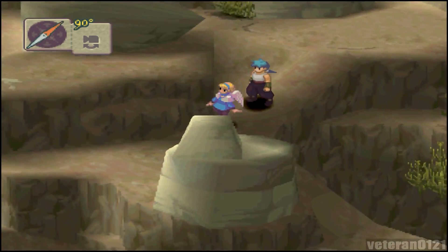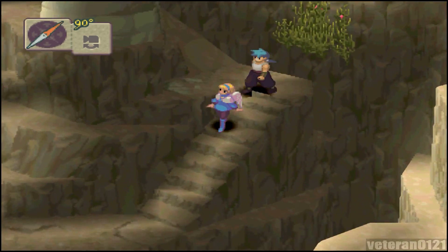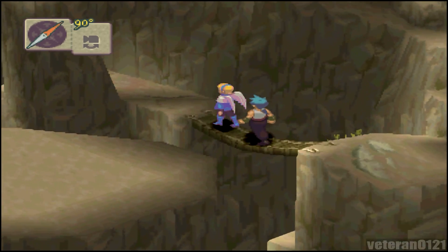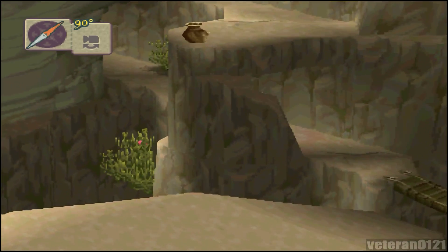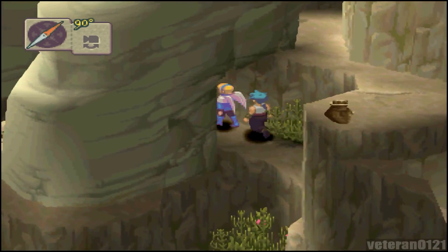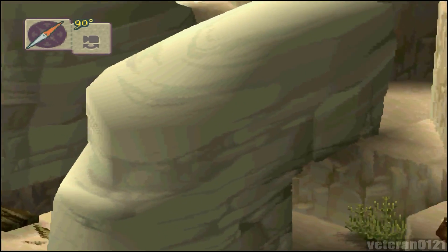If you go that way it doesn't lead anywhere, so let's go this way. There's a satchel up there on the cliff, so we're going to have to make our way up there. You've got to manipulate the camera to see where you can go.